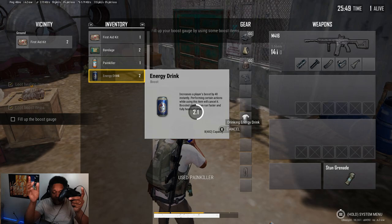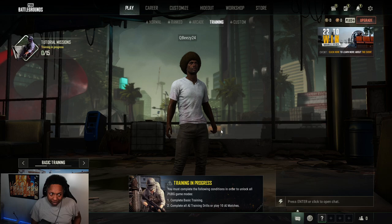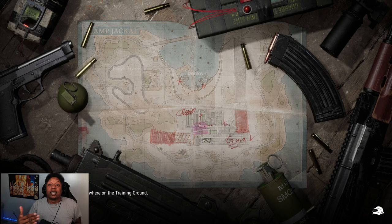It worked right away for me, right when I was showing y'all for the first time. One more thing — the mouse always works. You have to use the mouse in the lobby; you can't use the controller in the lobby at all. You've got to use the mouse in the lobby and the controller in-game — that's the only way to do it. The controller doesn't work unless you're in the game.